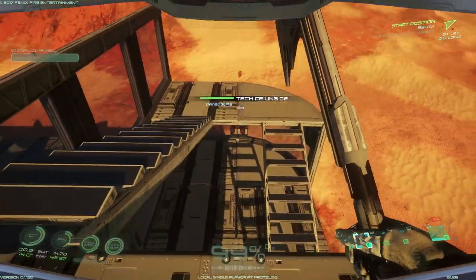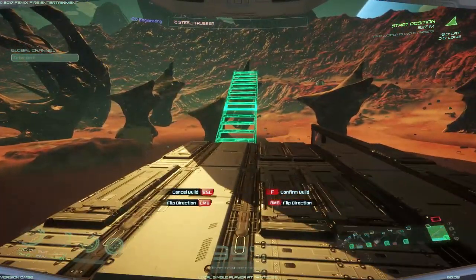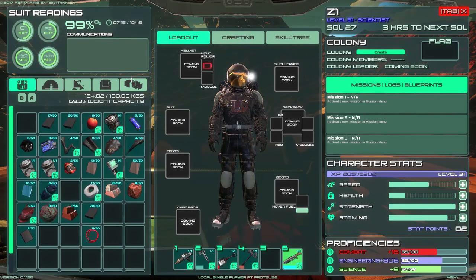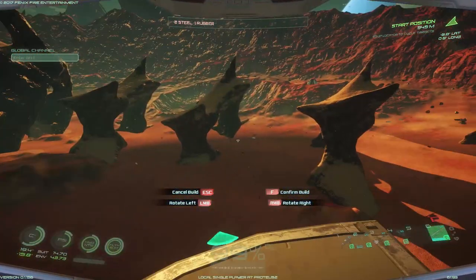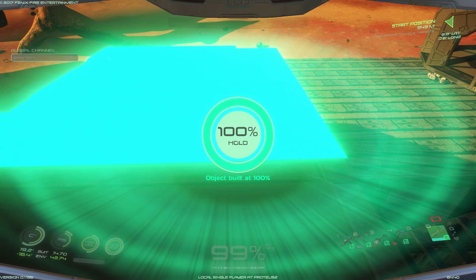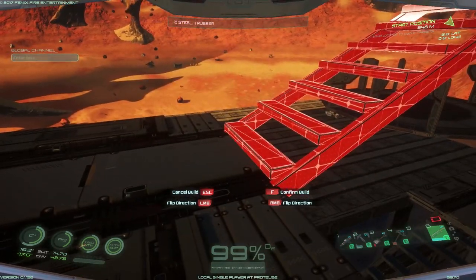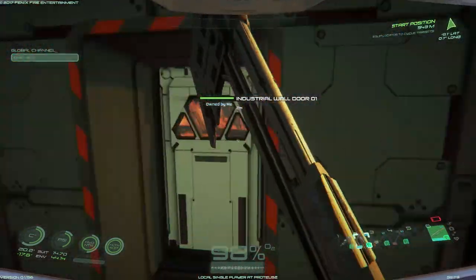We gotta have the stairs go this way from right here. Then we gotta build the corner piece - will that corner piece go onto the ladder? Oh it will, no problemo, easy peasy. Let's do a tech floor - or tech ceiling, like this. We'll go ahead and build ourselves another little staircase. This is gonna be an amazing tower. I'm so excited to build this tower. Oh my gosh, it's getting tall!